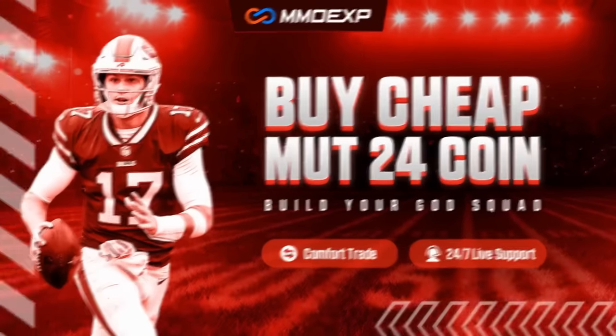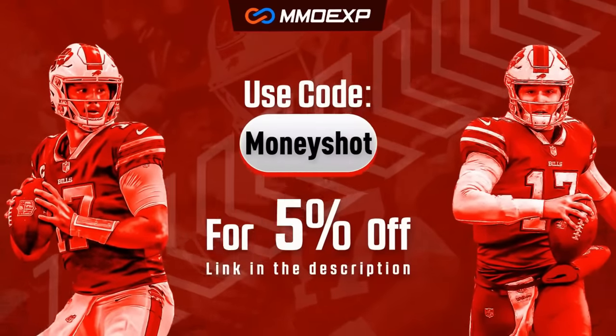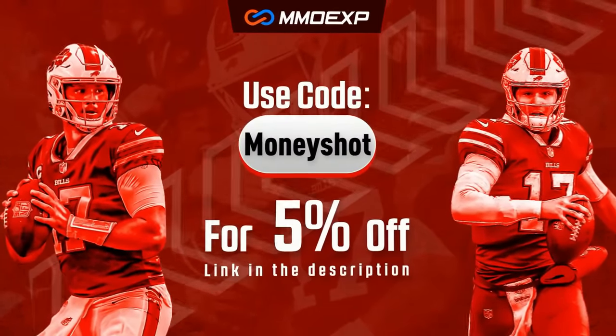For the fastest, cheapest, most reliable coins on the market, check out my coin sponsor MMOXP.com and use discount code MONEYSHOT to get 5% off your order. Link in the description below.